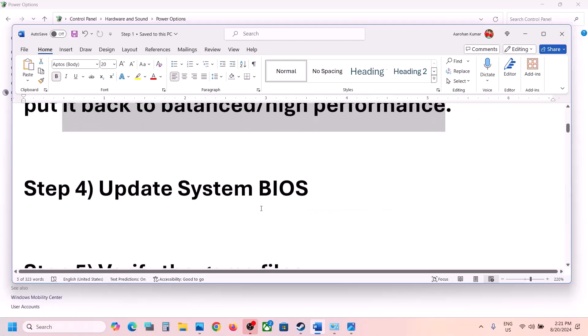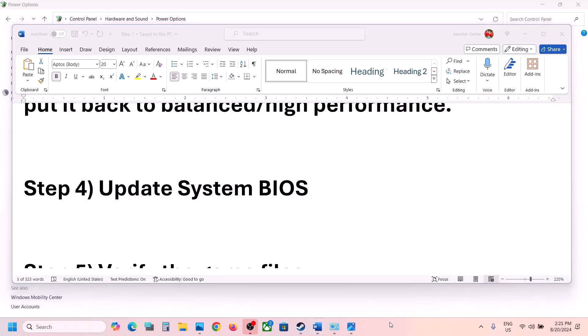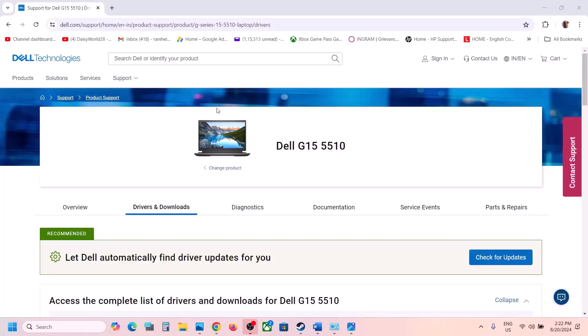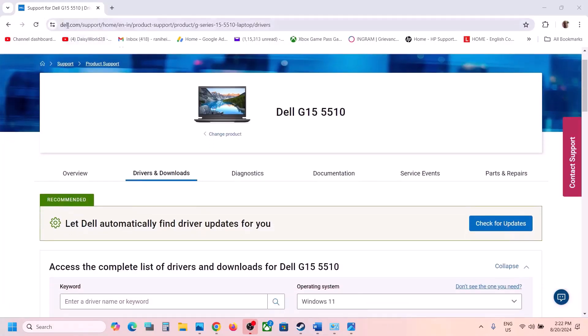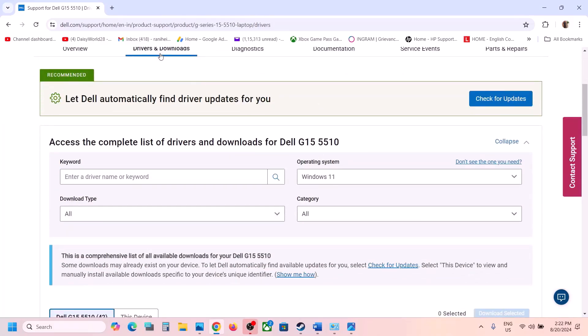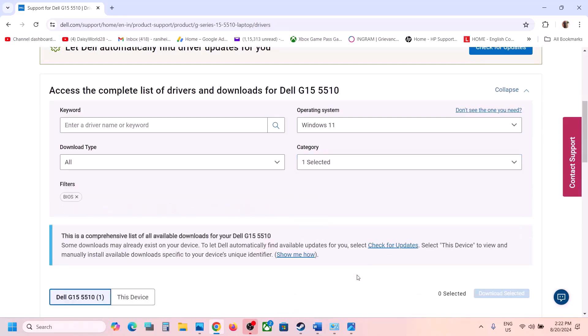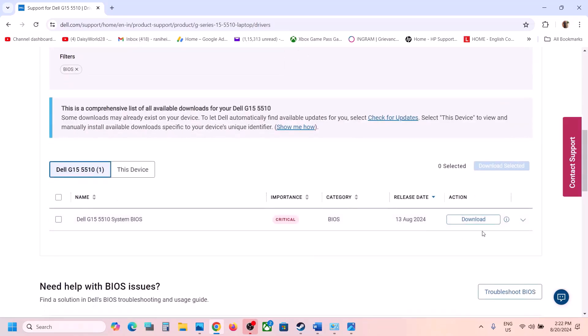The next step is to update your system BIOS. Go to your system manufacturer's website — for example, if you have a Dell computer go to the Dell website, Lenovo go to Lenovo, HP go to HP. Select your model number, find the drivers, select the right operating system, find the BIOS, click Download, and run the file.